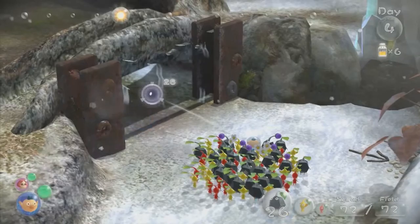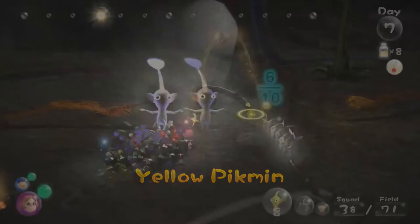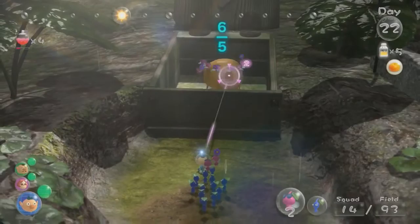Some puzzles and obstacles cannot be solved until you have new Pikmin. Use the C button to choose the right Pikmin for the job — each type has a specialty. For example, red Pikmin can safely walk through fire.